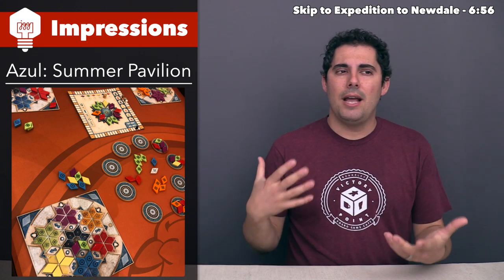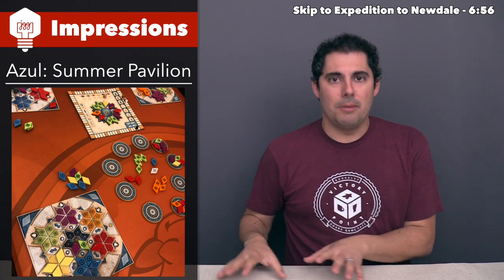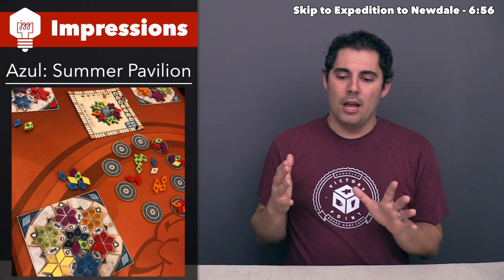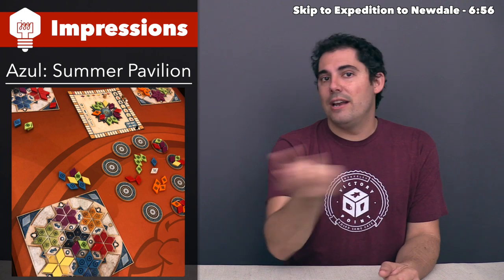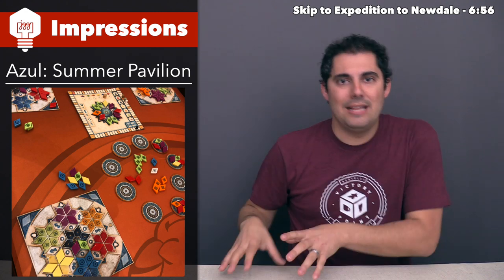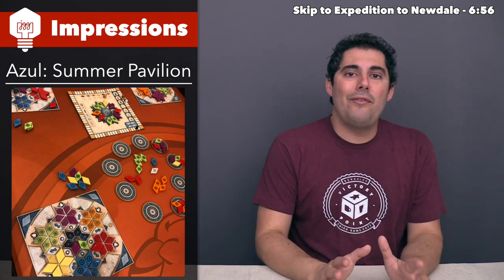That's the same for all three games, but at this point things become somewhat different for Azul Summer Pavilion. In Summer Pavilion, you are doing this drafting but you're just putting the tiles that you take into a pile — you don't actually place them anywhere at this point. You keep going around and around the table drafting tiles and putting them into your pile. Once you finish that, you go into a building phase, which is totally different than the previous two Azuls.